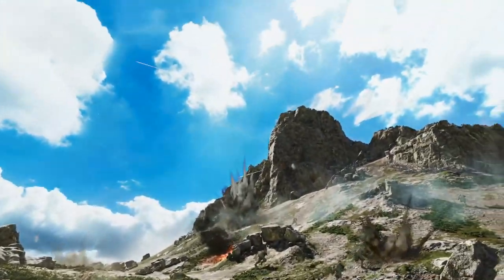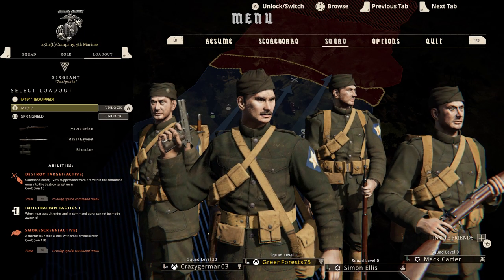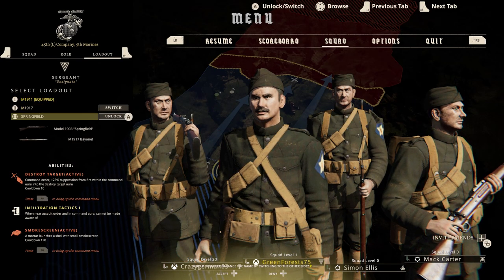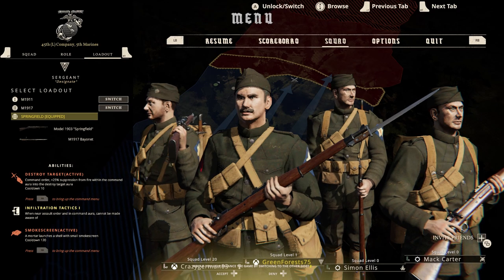So if you played Tannenberg or Verdun, you'd know that the way you unlocked more guns and loadouts for each class was by spending skill points, which were really just arbitrary markers given to you for playing the game. You could get any preceding loadout for your class by spending one skill point.